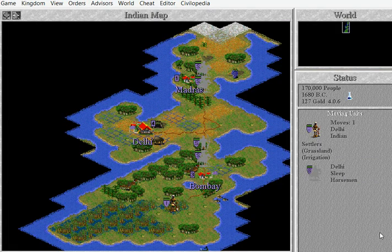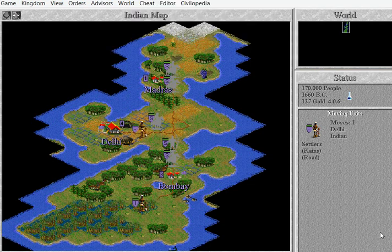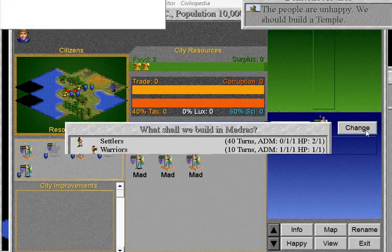I'm wondering if I should make a mine on that Buffalo over there. Okay, irrigating. Make the nether phalanx.